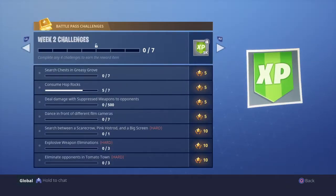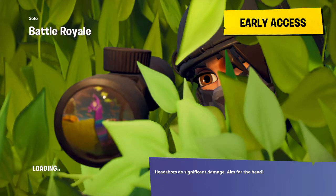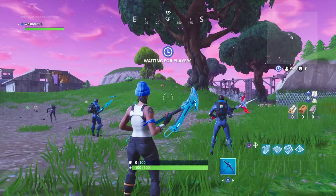Week 2 Challenges while it's loading: Search chests in Greasy Grove. Consume hop rocks — basically pick up hop rocks and jump around. Deal damage with suppressed weapons to opponents, 500 damage. Dance in front of different film cameras — I like that one. Explosive weapon eliminations. And the last one is eliminate opponents in Tomato Town, which is the most annoying one, as well as other locations.